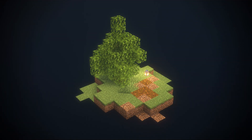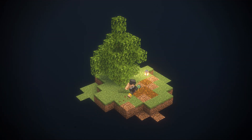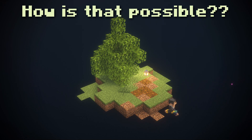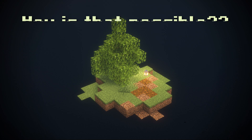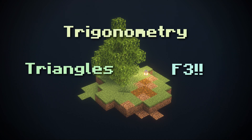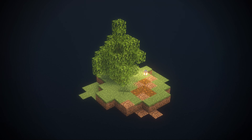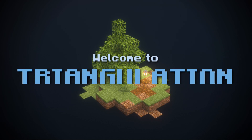Triangulation — a technique used mainly by speedrunners to locate the stronghold with only two eyes. But how is that even possible? It's possible through the power of trigonometry, triangles, and the magical F3 key. With these, we can learn exactly how triangulation works. So welcome to Triangulation.